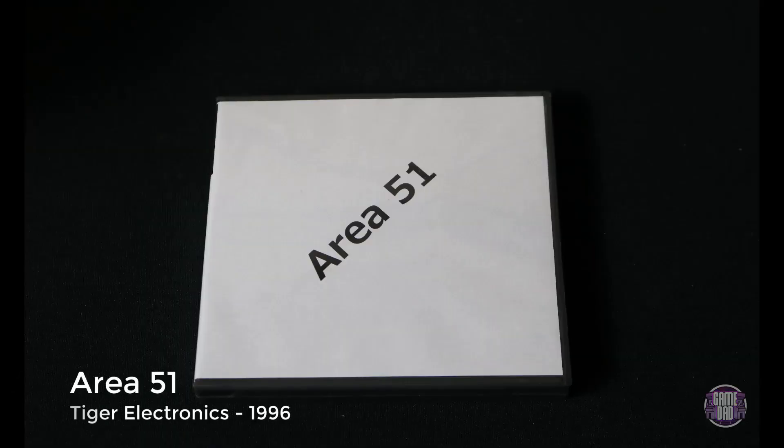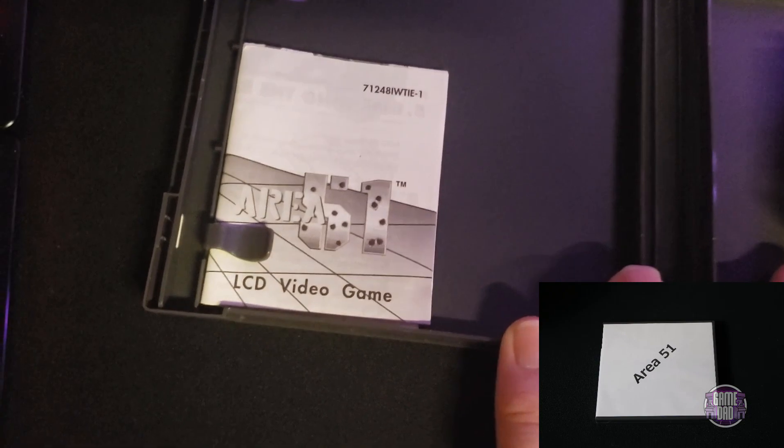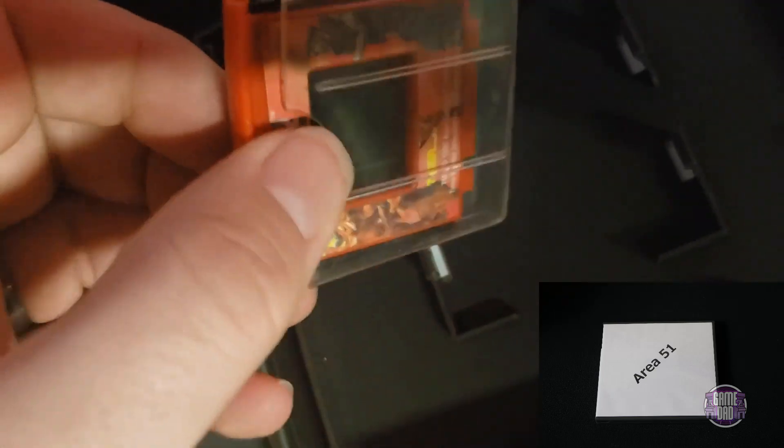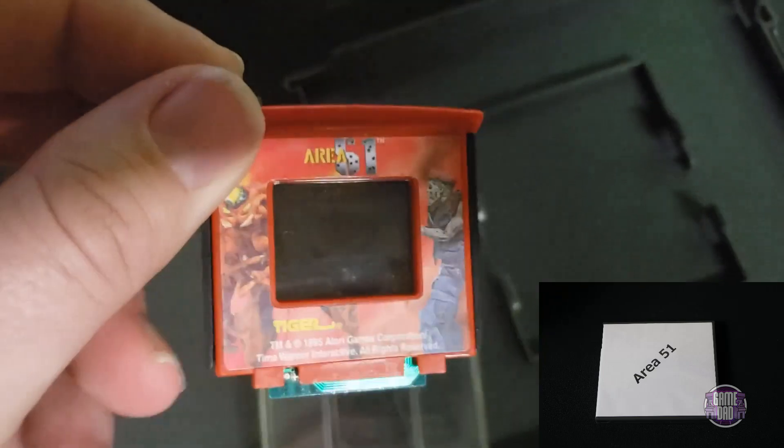Here we have our first R-Zone game: Area 51, released by Tiger Electronics in 1996. Tiger always went big with their licensing, and at least these ones included little manuals. The R-Zone harkens back to old Tiger Electronics handhelds, except it would shine a light through a cartridge and you'd wear a contraption on your head to put the image right in front of your eye. Probably not great.